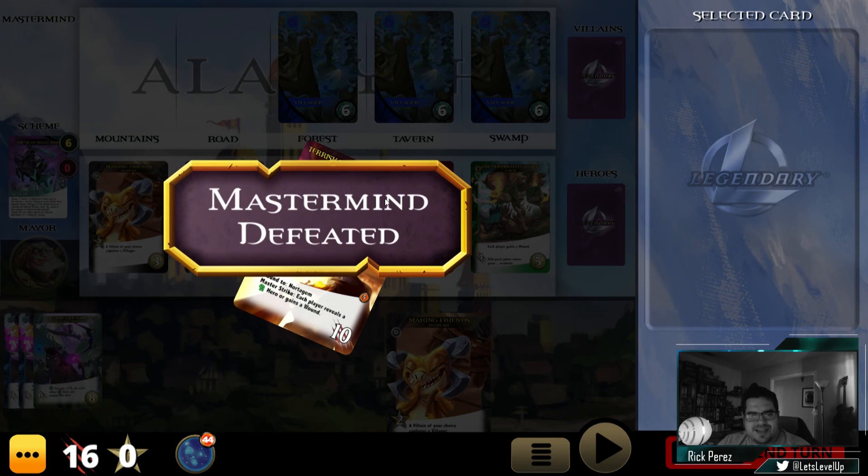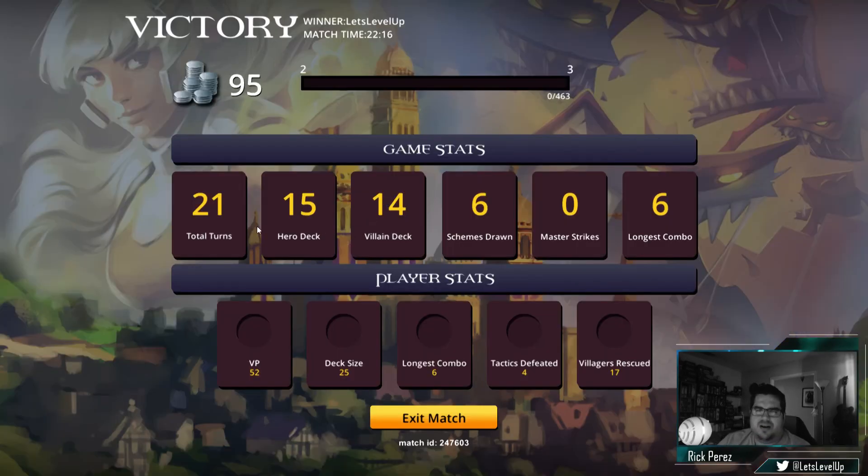Terracatare has been defeated! That's loud. It took us 21 turns to defeat that guy. We had 15 cards in our hero deck, 14 cards left in our villain deck. We had six schemes drawn, master strikes, and the longest combo was six. The deck wasn't really about combo, but it worked — it took us a lot, but okay, we had to level up.